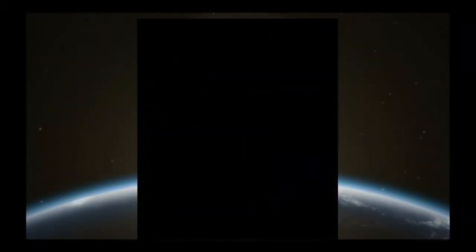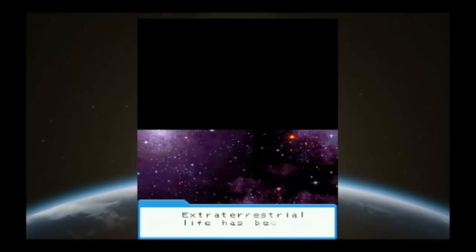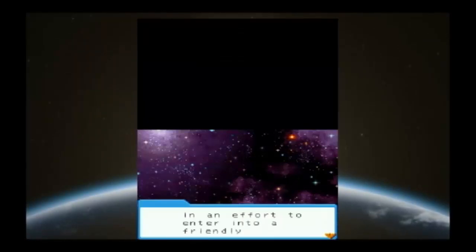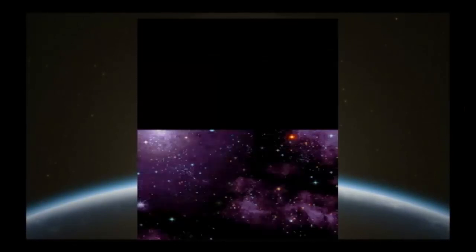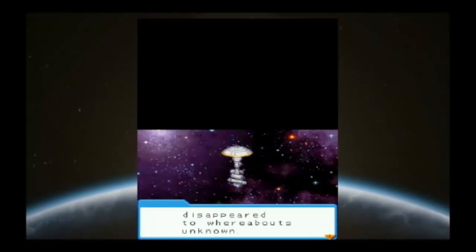Let's go ahead and do a new game, since it looks like the only option. So here we are, way ahead in the future — 220X. ET life has been discovered, and there's a new space exploration agency. NASA, in an effort to enter into a friendly relationship with aliens, launched a space station named Peace.